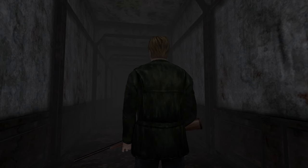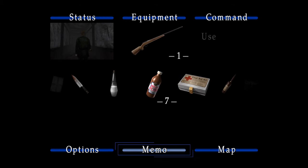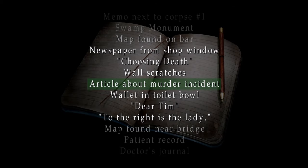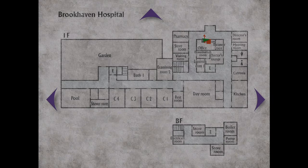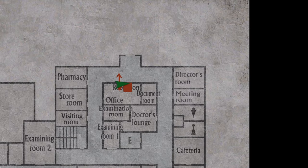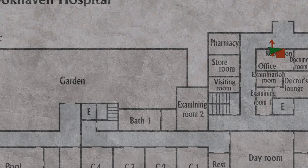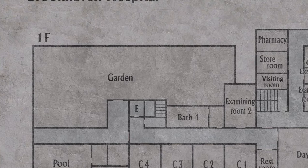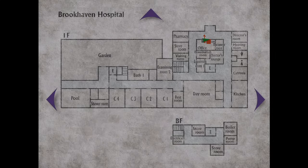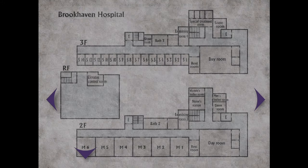Riddles and memos that you have found can be re-read at any time by selecting memos from the inventory screen. You can also zoom in and out of maps — while zoomed in, you can move the map around for a better look, and when zoomed out, you can flip the pages to view other maps you have acquired.